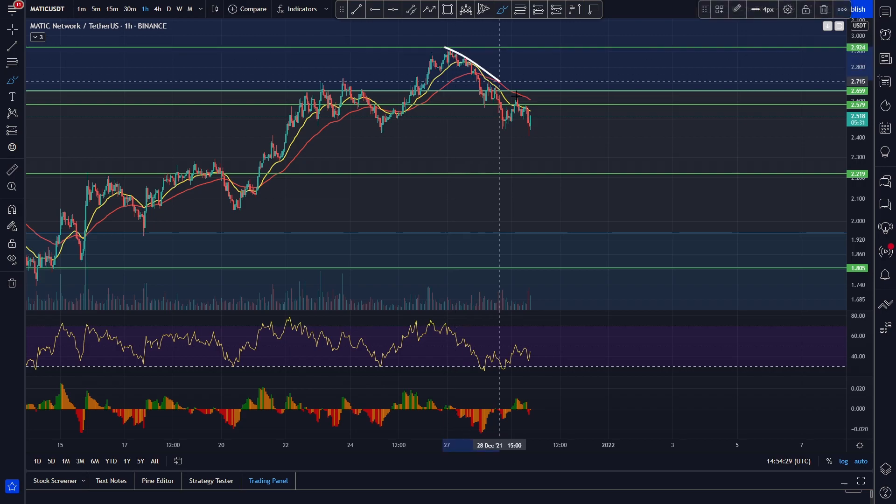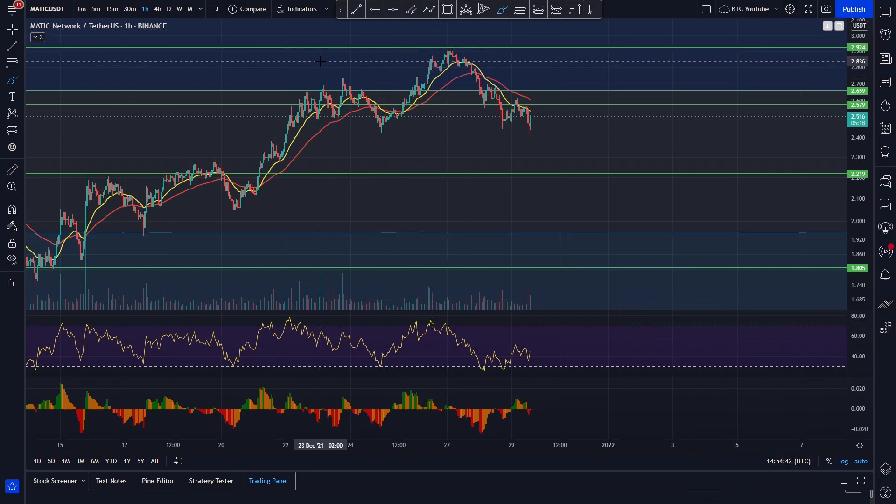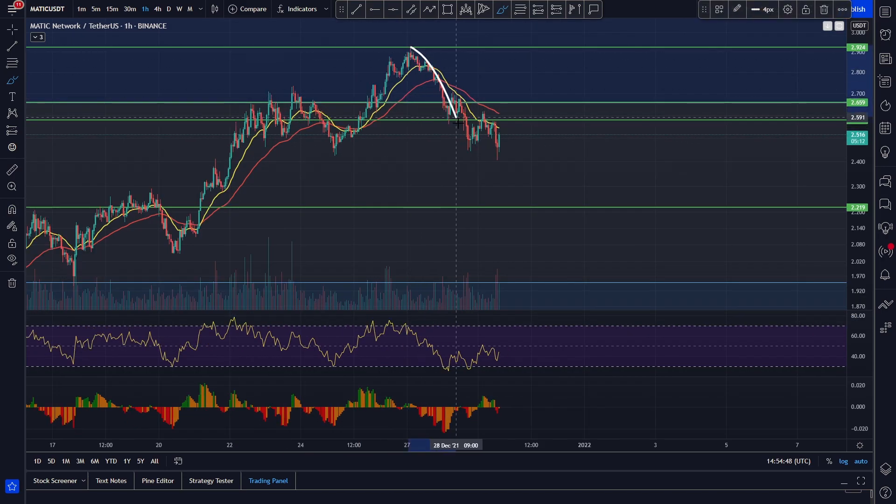We come up to around $2.93 and people start taking profits before that $3 mark, basically getting out at break-even if they bought around $2.62–$2.70 at the previous all-time high, with a little bit of profit as well. A lot of people taking profits here before that $3 mark, and you can see quite clearly these bearish divergences that we did talk about in yesterday's video coming to fruition as we roll over and come down to retest support.